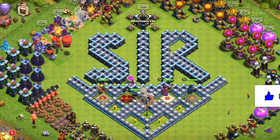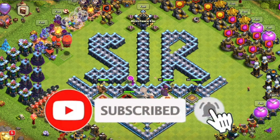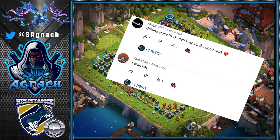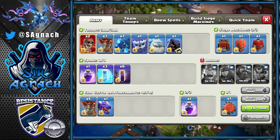Hey everyone, Strachner here, welcome to another video. A few videos ago I asked you guys if you had any interesting armies to try, and Tanks Lad mentioned e-drag bats, so I decided to give this a go. The army I used was two super wall breakers, seven loons, seven e-drags, a yeti, an ice golem, and a headhunter. The spells were a rage, six bats, and three freezes. In the CC I brought either a blimp or a stone slammer with five loons, a dragon, and an extra rage spell.